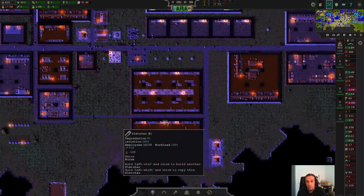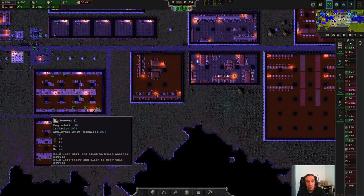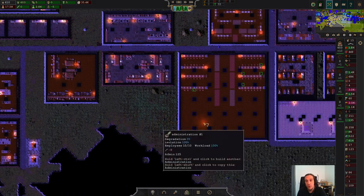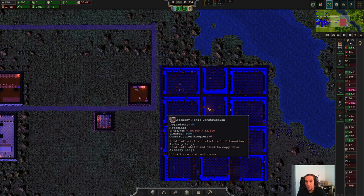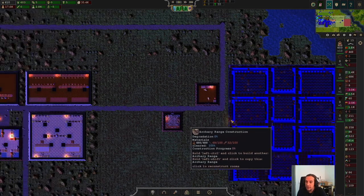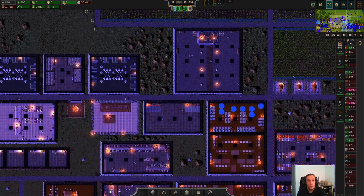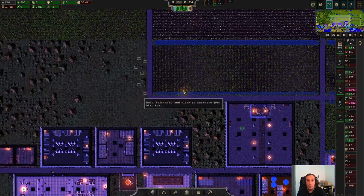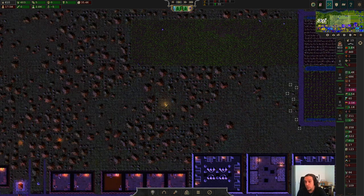In the last episode we were already preparing everything we need for our archers. We have set up the bowyer and the fletcher, and right now we're merely waiting for the archery range to be completed. It'll take a couple of days, and this is no problem at all, considering the fact that we don't have any people to spare right now that we could turn into soldiers anyway.